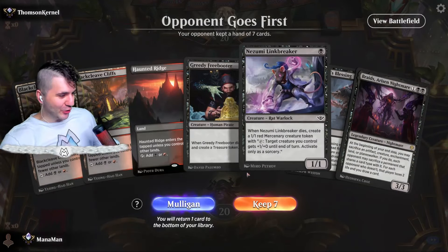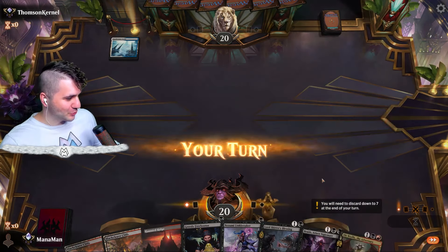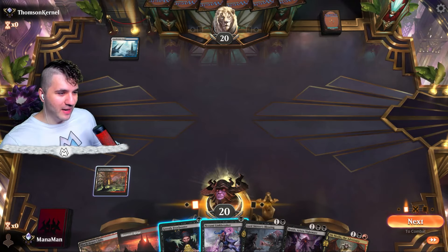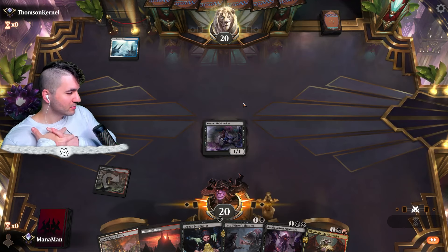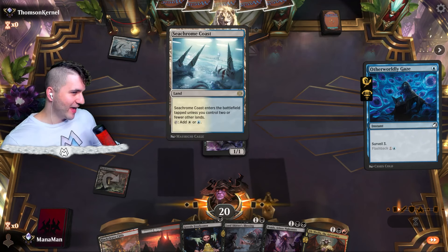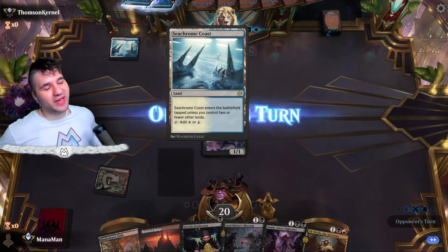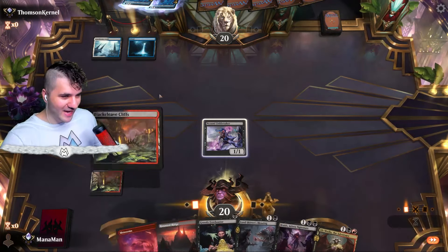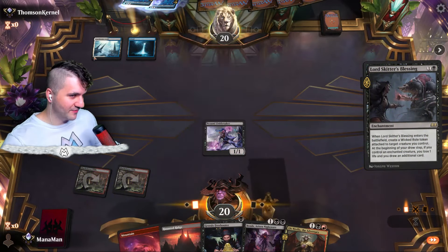Thompson Kernel — we got the popcorn Kernel. Obnixilis — we definitely love some Obnixilis. Let's get down the Link Breaker. They're holding up priority with these colors — we kind of assume it's the Hulk Breaker, the Rakdos Joins Up type deck. See if we can break their will. I'm going to go for Lord Skitter's Blessing — if they've got a counter, it is what it is.